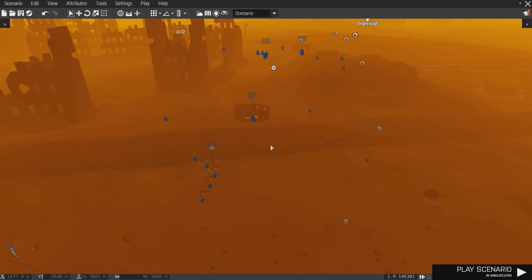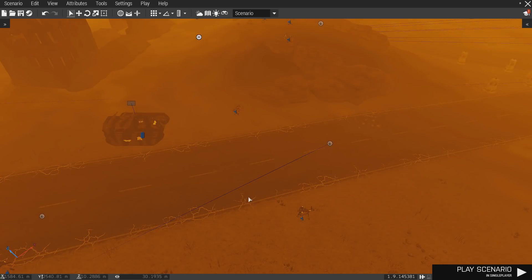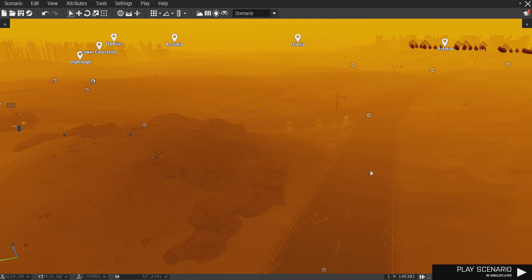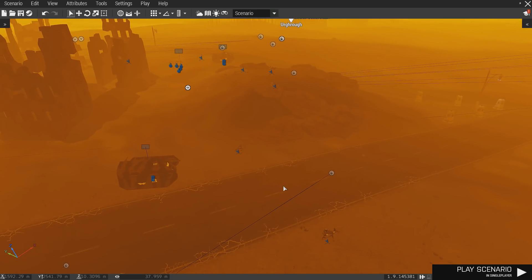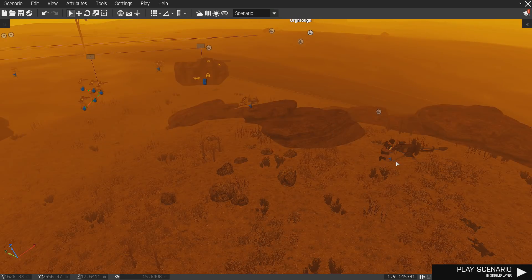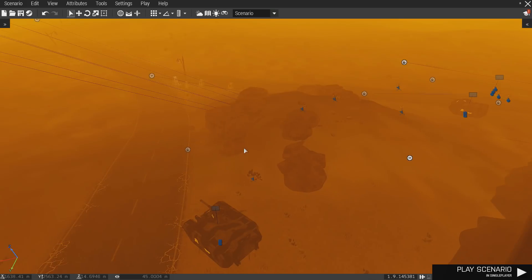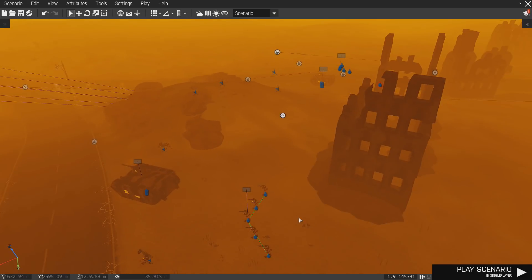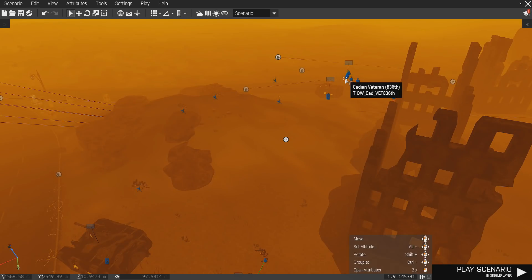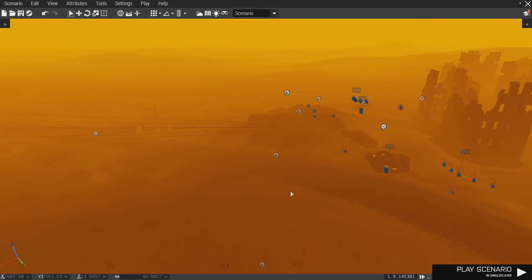So over here for the Imperial Guard on the front line, we have multiple emplacement turrets. It's just going to be a slugfest. So over here we have an AT launcher, a couple of mortars, a heavy bolter, a LAS gun. And that's pretty much about it with a couple of APCs right here ready for support. And then we have a couple of guardsmen squads right here.